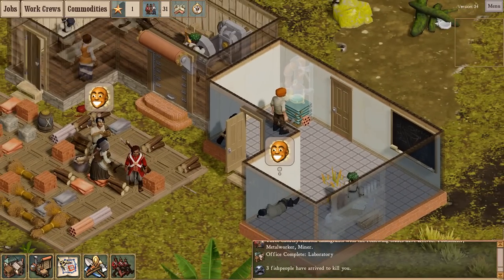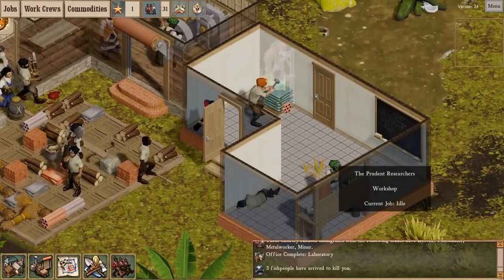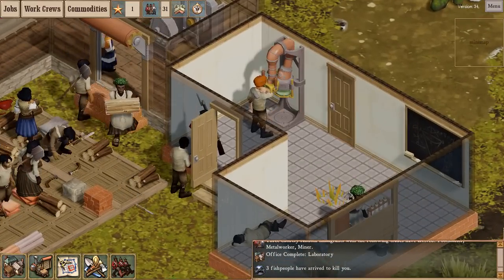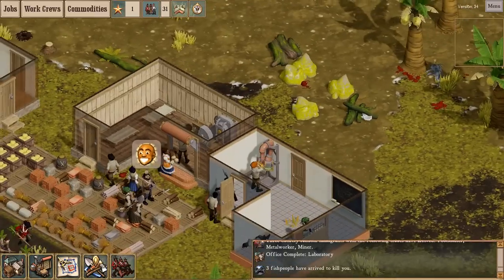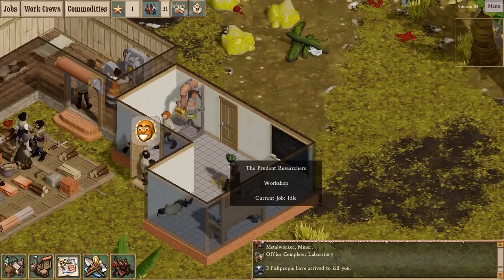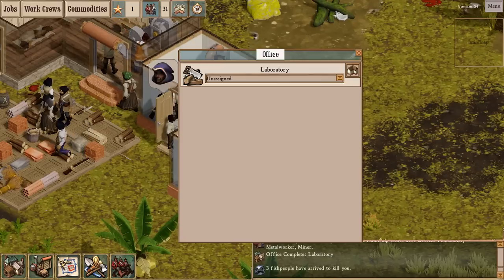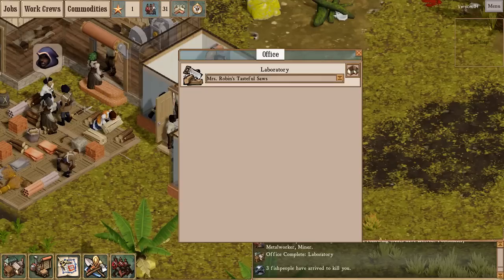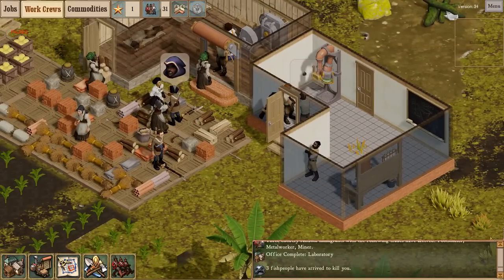The macroscope — Wonder of the Modern Age. And the Chemistry Workbench, which might actually be the same module that appears in the Chemist's Workshop. Let's see what the lab can do. Apparently nothing. Nonetheless, I'm going to assign a crew here. Let's check out the work crew menu.